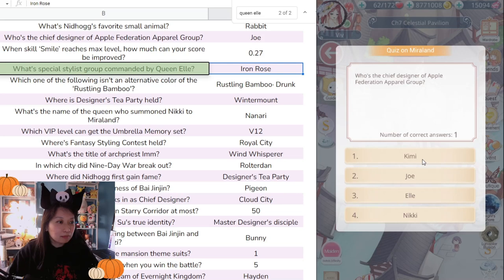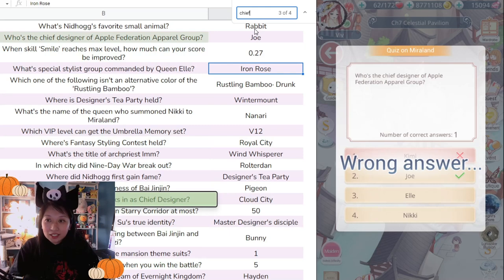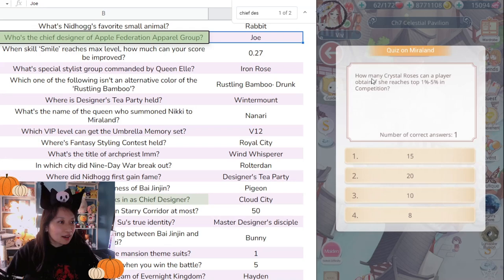'Who's the chief designer of Apple Federal Group?' I guessed Kimmy, but I didn't read the question correctly — it's asking for the chief designer, not the leader. I could have gotten the answer right if I had been patient and looked it up.